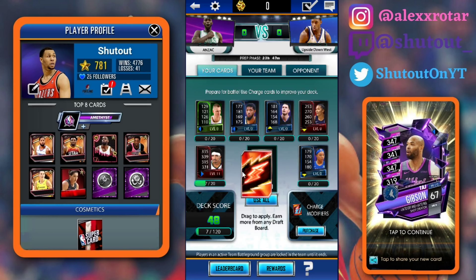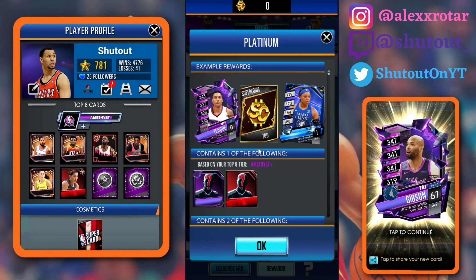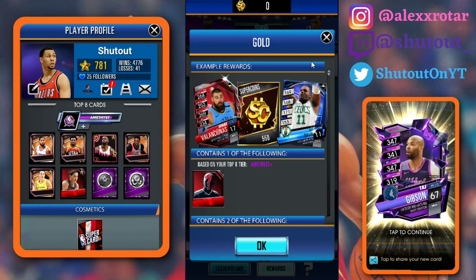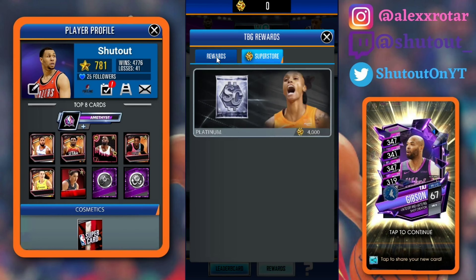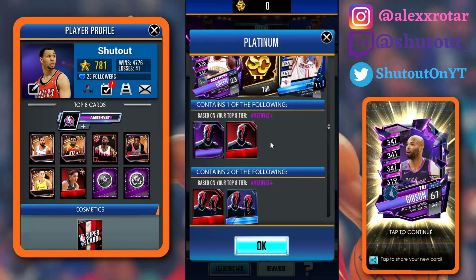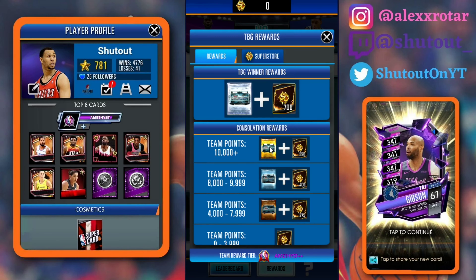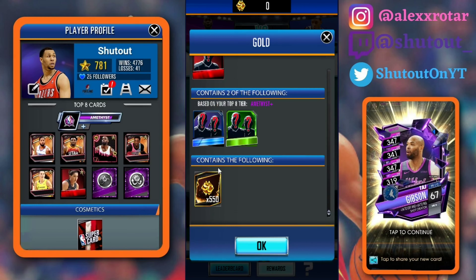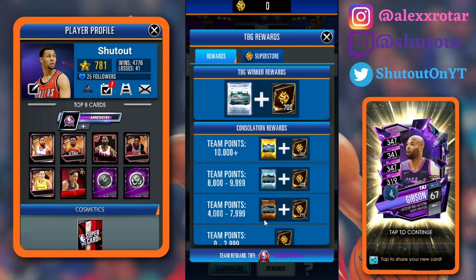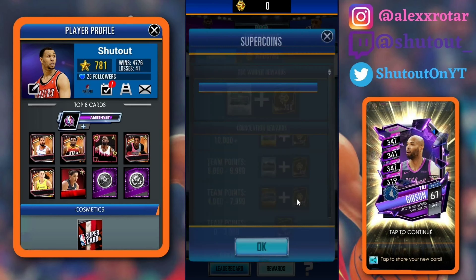Let's go over the Team Battleground rewards. If you win Team Battleground, you're going to get yourself a Ruby to Amethyst and two Sapphire to Amethyst along with 700 Super Coins. I thought this was a guaranteed Amethyst at first — you're probably getting like a 30-70 odds on that. If you lose but get 10,000 plus points, you'll get a Gold Pack — a guaranteed Ruby and two Emerald to Sapphires plus 550 Super Coins. For Silver, you get one Sapphire to Ruby, two Emerald, and 400 Super Coins. For 4,000 to 7,999 points, you get one Sapphire and 275 Super Coins. And if you just didn't really play, you get 150 Super Coins.